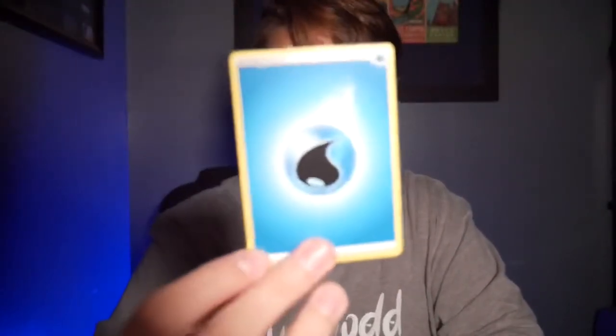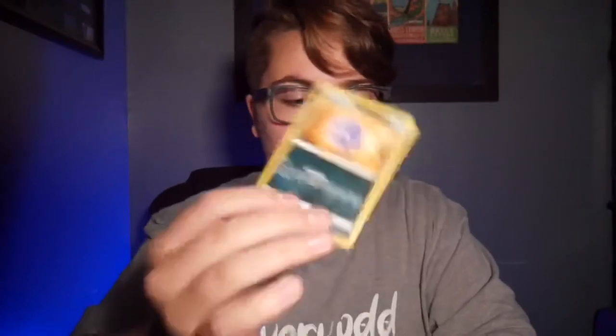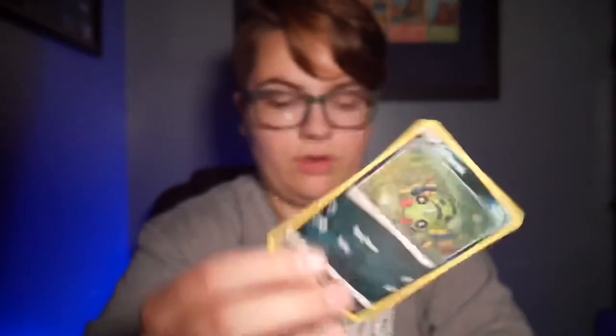We're going to start with the Charizard packs now — we've got two of them. Come on, all we're looking for is a Charizard today. Energy, Luxio, Wacky, Ball Guy, Trainer, Yanma, Koffing — same art too, all of them have been the same art — Morepikou, Horsey, Spinarak. I think we have a good card — Rolycoly, holo! It's not a full art, but it is a holo Frosmoth. Two holos in one pack — we'll take that! That's getting better.